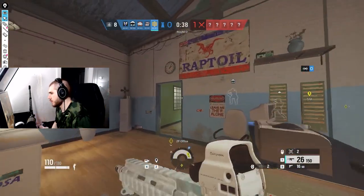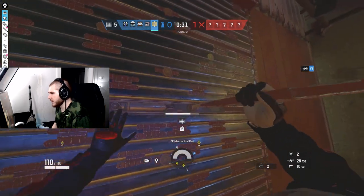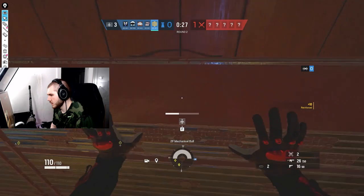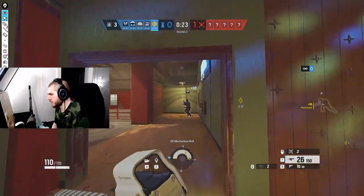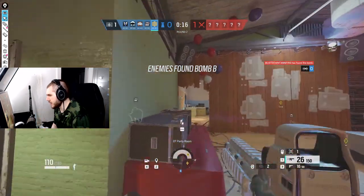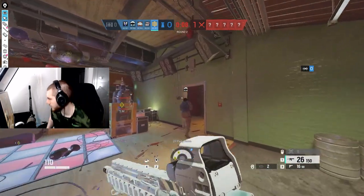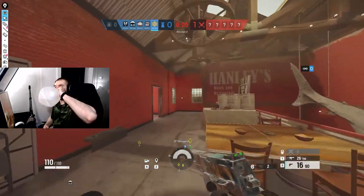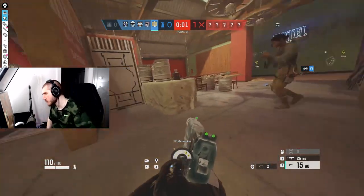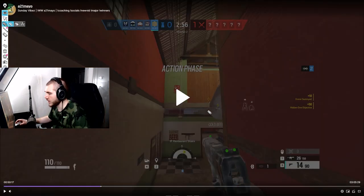Same thing here with the ADS placements — I'm putting down generic ADS positions, and then later in the VOD you'll see me adjust them based on previous round information and what the attackers have done. If you want good Outback ADS placements, these are pretty decent generic ones you could utilize, and then just make adjustments from there.